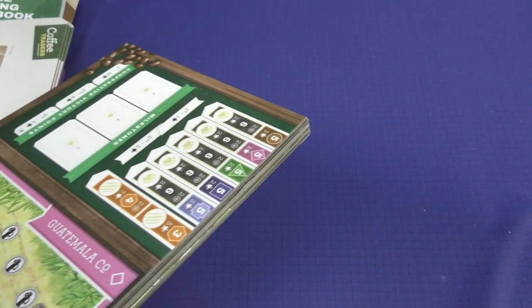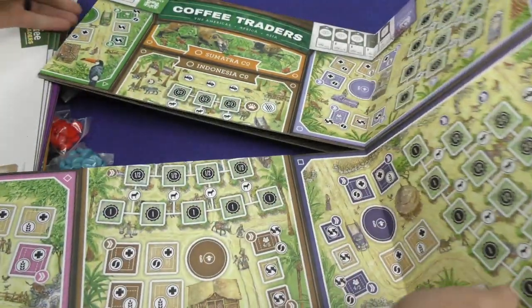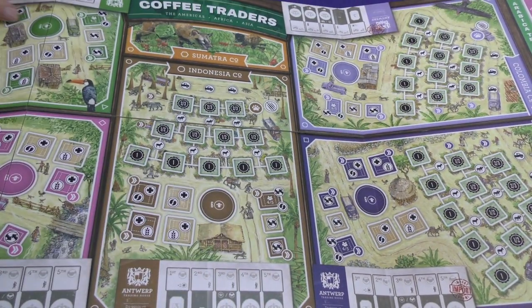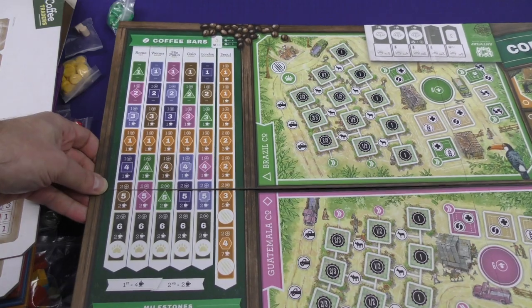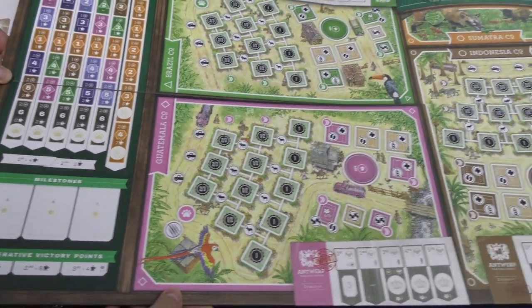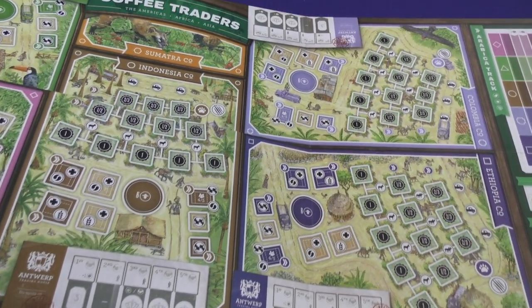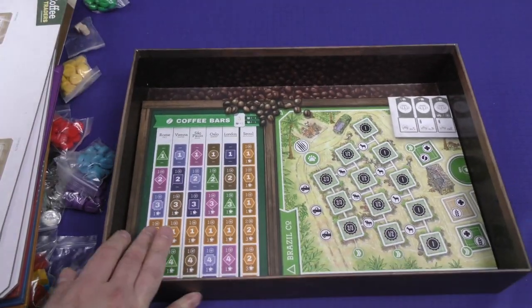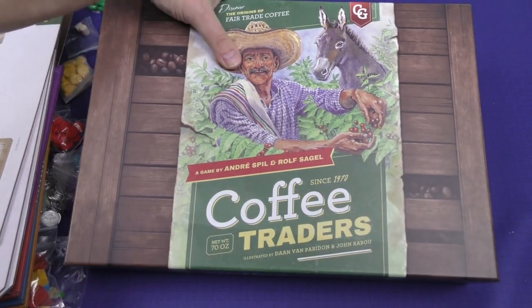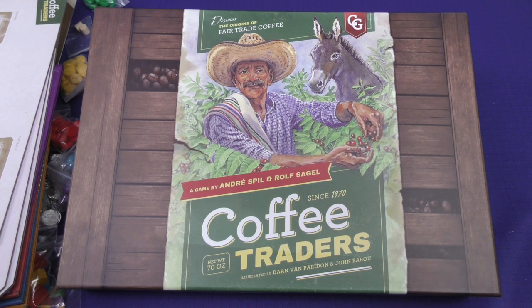Now we've got what looks to be a massive game board that I'm going to try to show in sections, because I film these unboxings on a relatively small table. There is so much game board here — still going. A lot going on in this game. I like the theme, the components look stunning, and Capstone is well known for heavy euro-style games, and this looks to be another in those lines. So there we have it — Coffee Traders. Thank you for watching another Dice Tower daily unboxing.